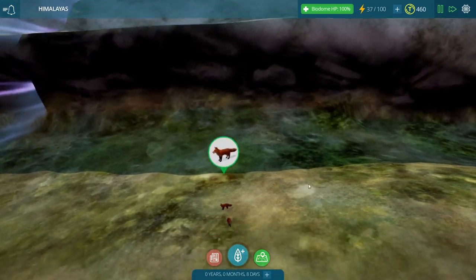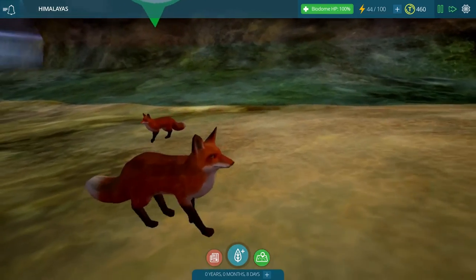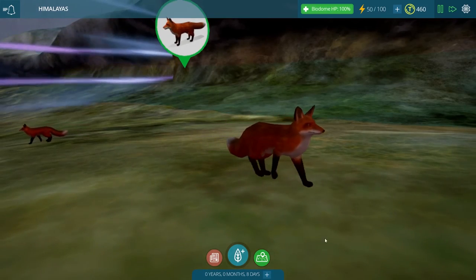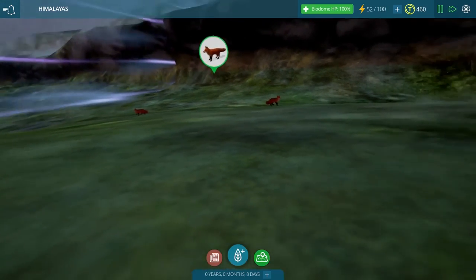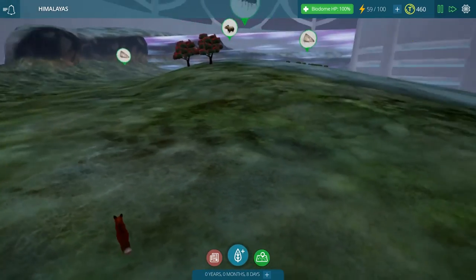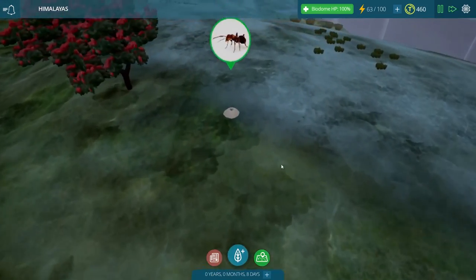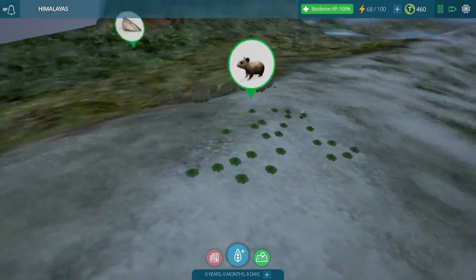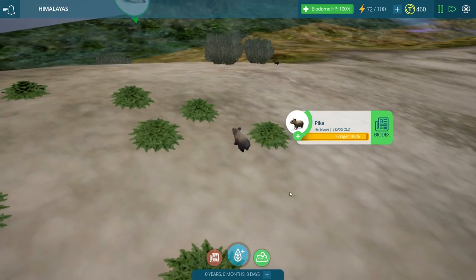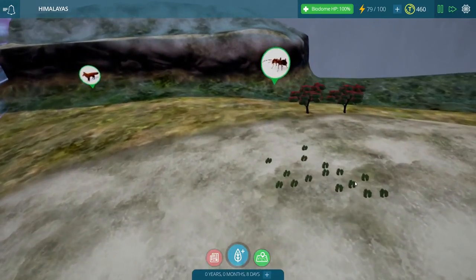I know our red foxes are going to eat the pikas quickly, but if we place the marmot down as well, maybe that will balance things out a little bit better. I'm going to place the red fox back here by this little cliff side — let's go see them with their brand new textures. Oh my goodness, they are legit fluffy, big, bushy red foxes! They are gorgeous. And of course they are already on the move, not wasting any time to go find those little pikas roaming through the grasses.